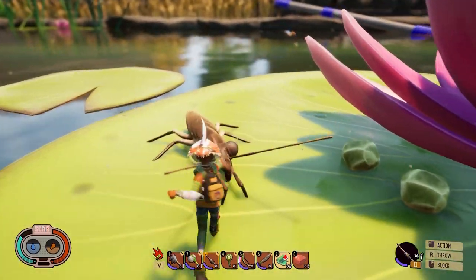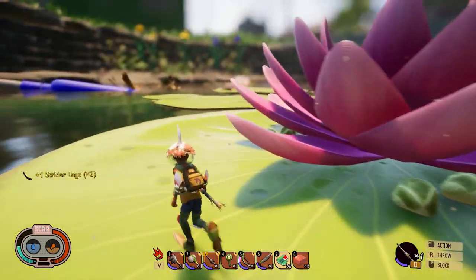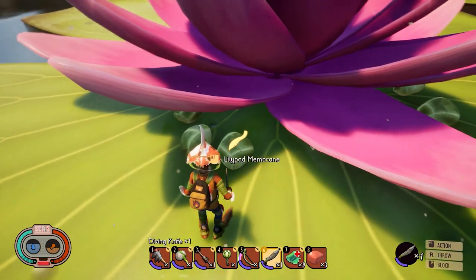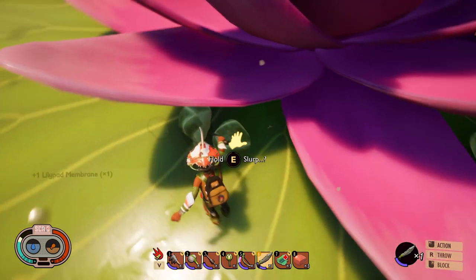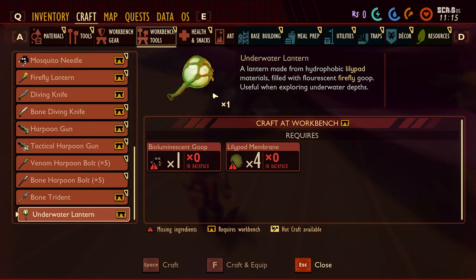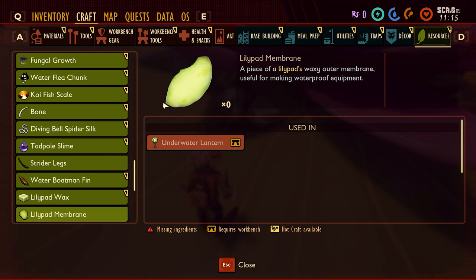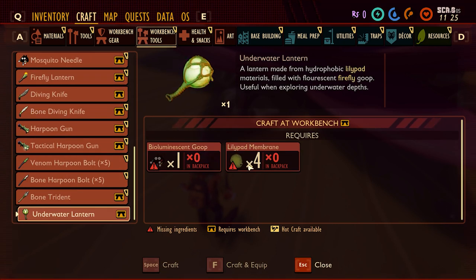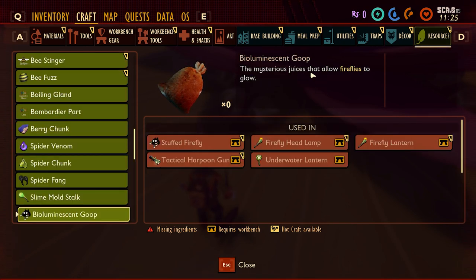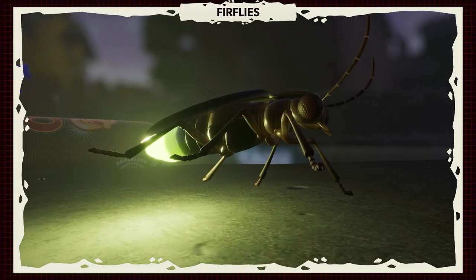Let's check out what these little things are — lily pad membranes. Let's take out our knife and harvest them. Lily pad membrane is used for the underwater lantern. That's the only thing currently in this state. The underwater lantern requires lily pad membrane and bioluminescent goop. Checking what bioluminescent goop is — it's described as the mysterious juices that allow fireflies to glow. So we are getting fireflies in this update as well.